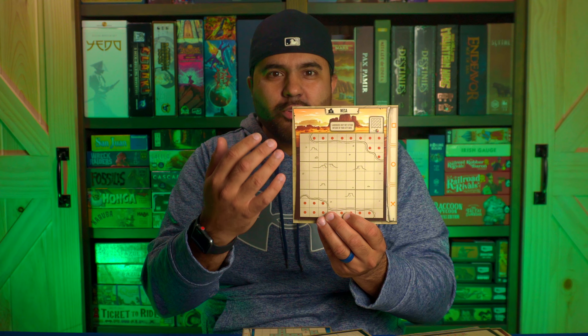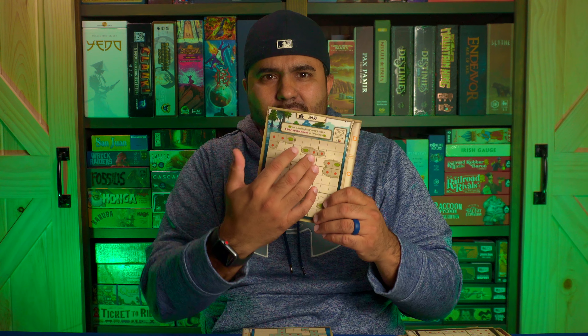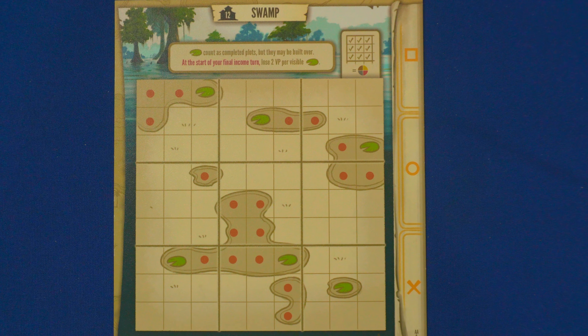Your rows in the cavern grant you two points instead of the previously mentioned one from the base game. You have the mesa, where your buildings and landmarks cannot overlap or be outside of the grid of your capital city. And then there's the swamp, which has lily pads that act as impassable terrain — but if you don't cover the lily pads before the end of the game, they score negative points.